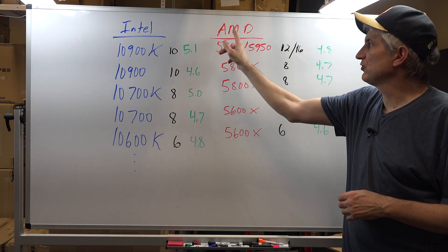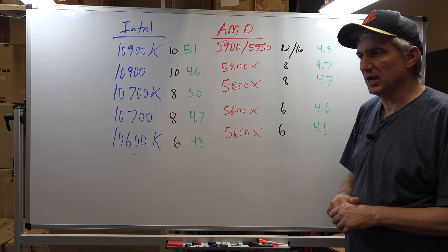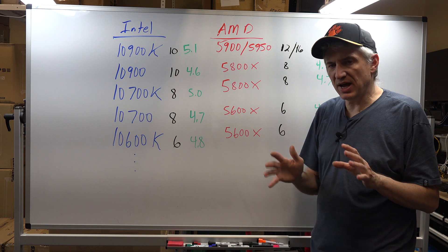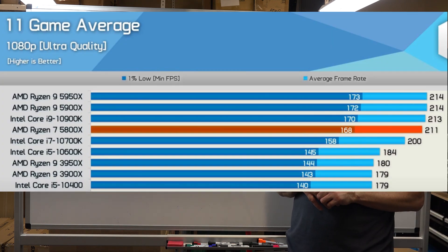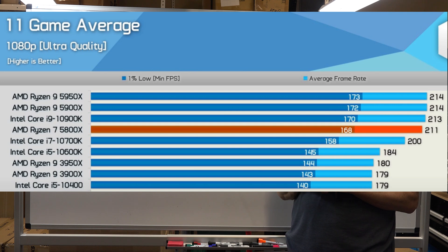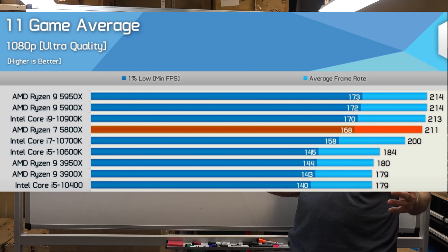Today we want to talk about Intel versus AMD on X-Plane. First and foremost, I'm going to throw up a graph which is an 11-game average, and this is courtesy of Hardware Unboxed. If you like to see lots of benchmarks of graphics cards and processors across a lot of different games, they're a great channel called Hardware Unboxed. What you're seeing now is a chart of an 11-game average. It doesn't include X-Plane — these are games like Call of Duty and Shadow of the Tomb Raider and all those types of things, where they show the performance of the processors.